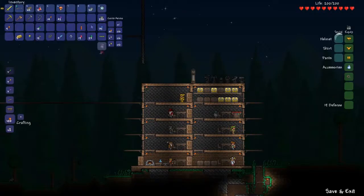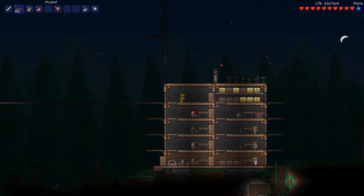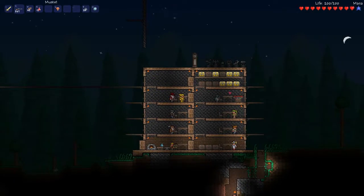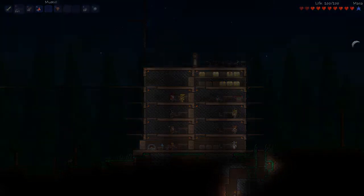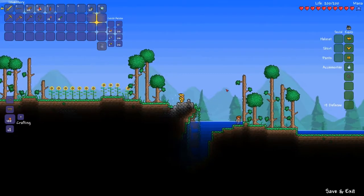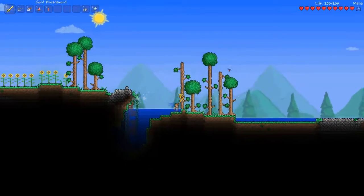I've got enough stars to make one mana crystal, so now I can use my magic mirror. Now that that's done, my next priority is to get up to 400 life. I've got to find some more life crystals, so I'm going to go to another new world and find some more. We've got a brand new world here with a mostly empty bag and we can go exploring.